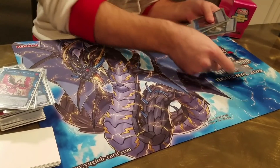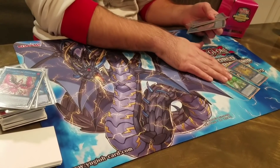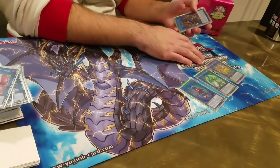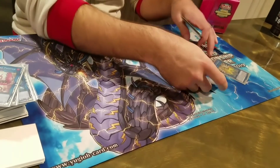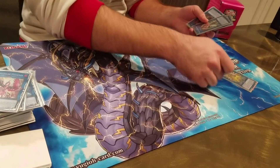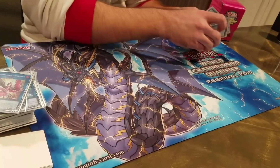For Rank 3s we have Unicorn, and Curious — this card is insane, literally amazing. You just send whatever you want and get more cards. And then Summon Sword — that's all you need, they're all amazing cards. Like if they get rid of your Firewall, if they Impermanence it or negate it, you just shuffle that to make it again. It's cool.